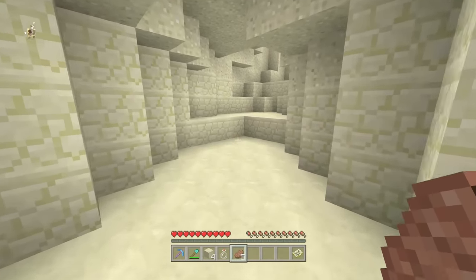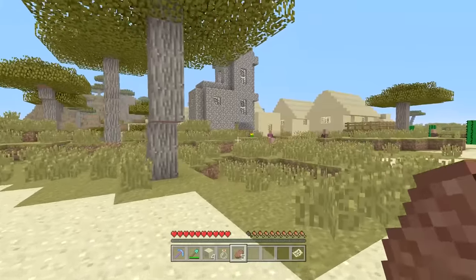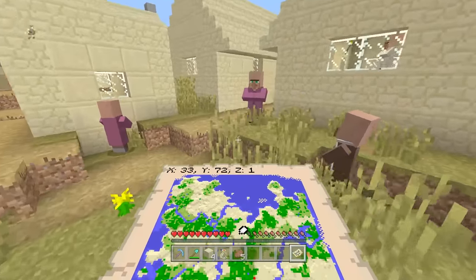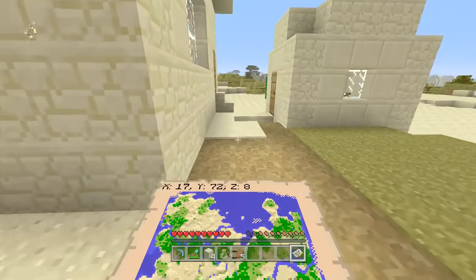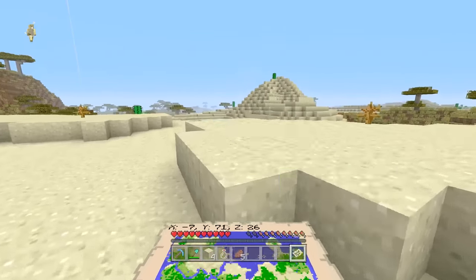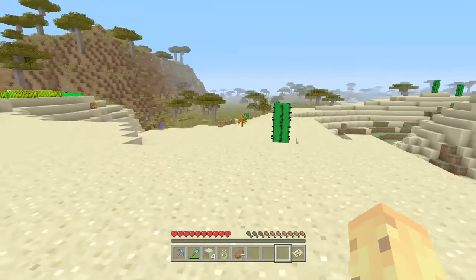Check your surface caves and make sure you don't go too deep down, because the second most important criteria is that fossils only generate at near-surface levels — only about 24 blocks below the ground or less. We're at Y71 right now, which means anything above Y55 or Y57 would not have any fossils. So make sure you stay somewhere near the surface; anything above Y40 is generally a good idea, but in this case anything above Y47 should be fine.